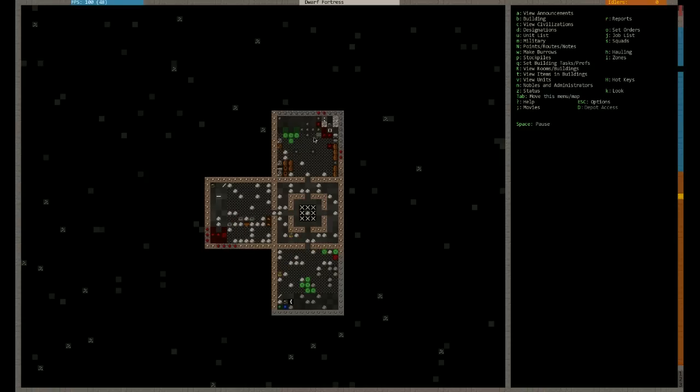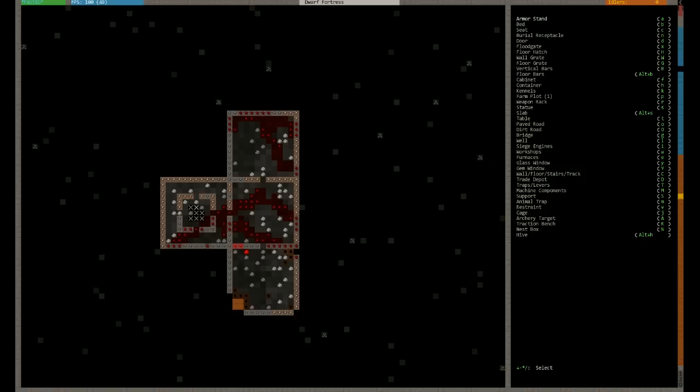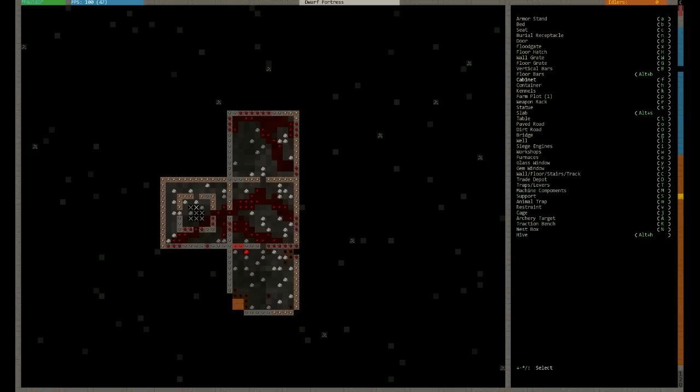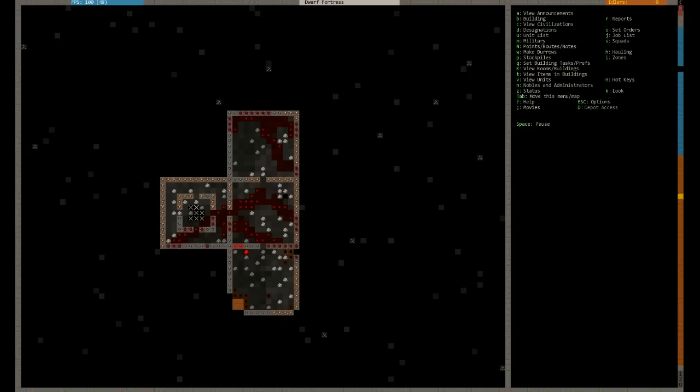We've just made some chairs - some table and chairs: a table there, a chair there. So let's go down to our meeting hall. The meeting hall is not quite complete - I've had them digging out. We want to build a chair - B and C. So obviously B and C, pretty straightforward. I'm going to make the chairs on the back wall, put them one out. There's the jet throne, and I'm going to do another one. If you really want to get picky you could make them of the same material, but I'm not that bothered this early on.